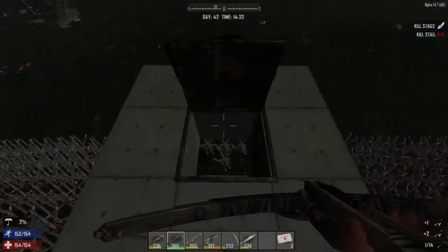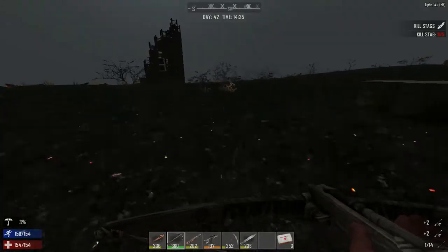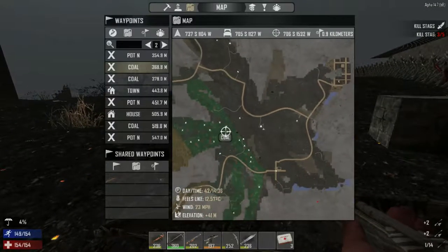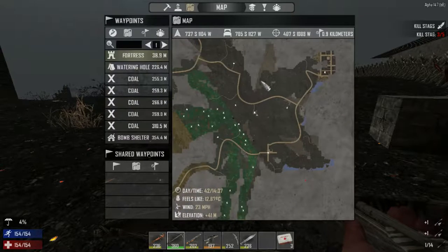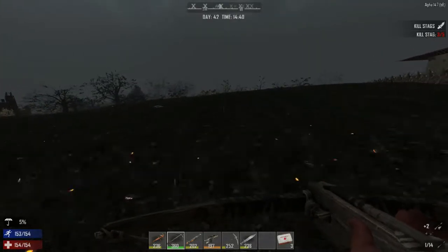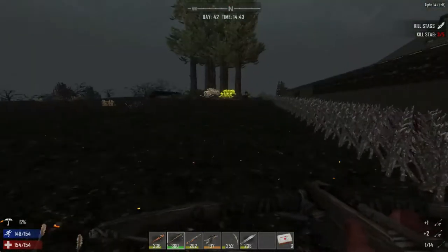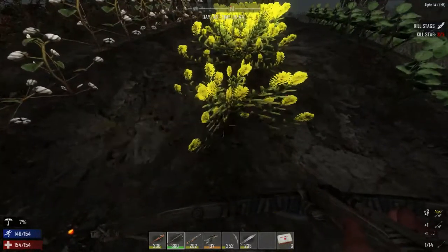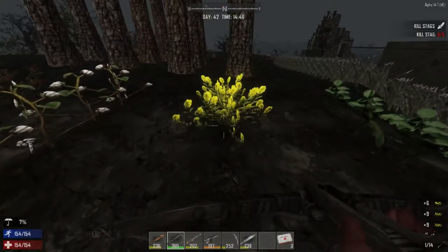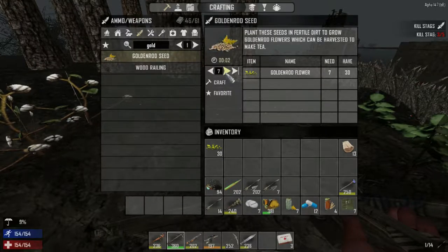It's about 1500. Let's check the crops in the back and see what we need to do. Otherwise, let's run straight north — there should be a bunch of rocks in that area. The goldenrod is ready to be harvested! Let's pick these all up and make 10 more goldenrod plants. This farming stuff is amazing — it's just fun.